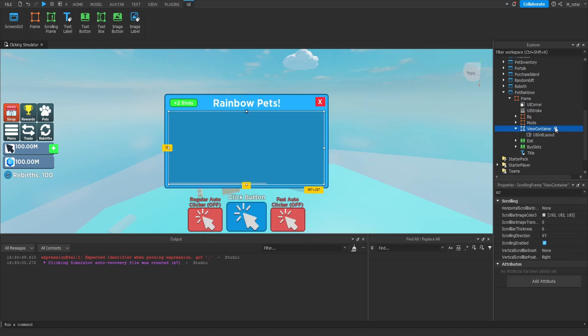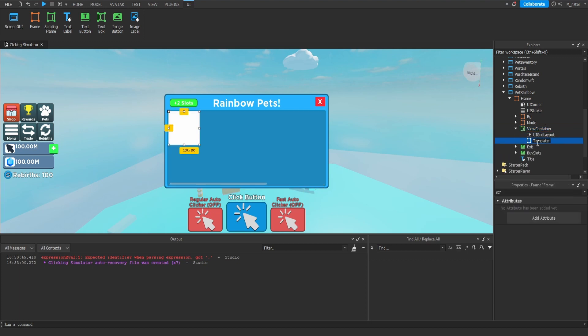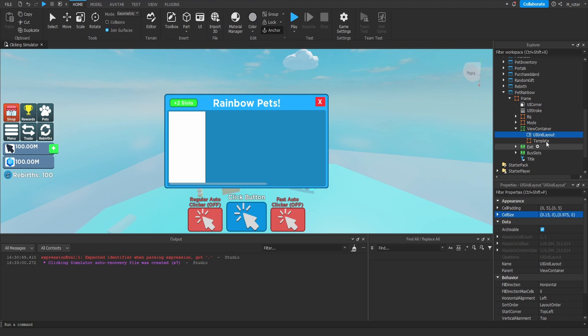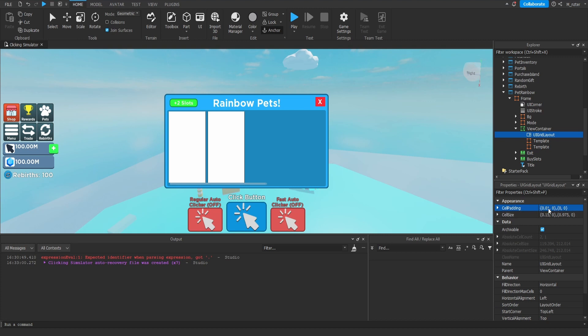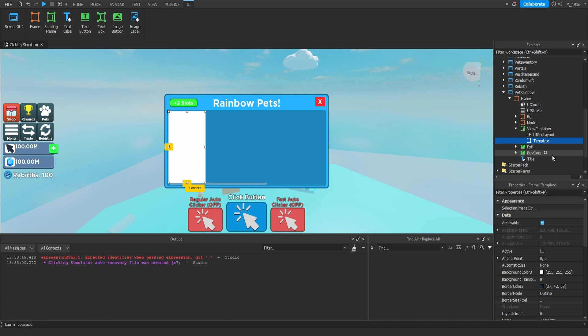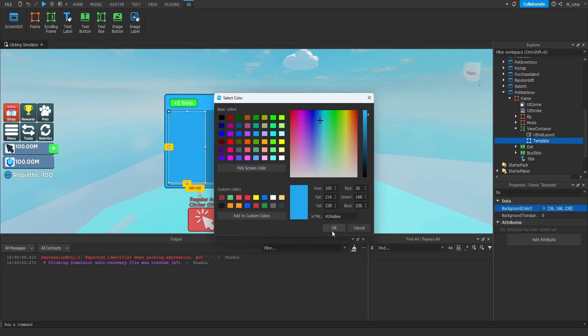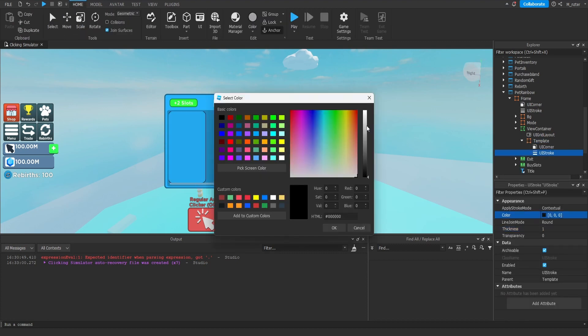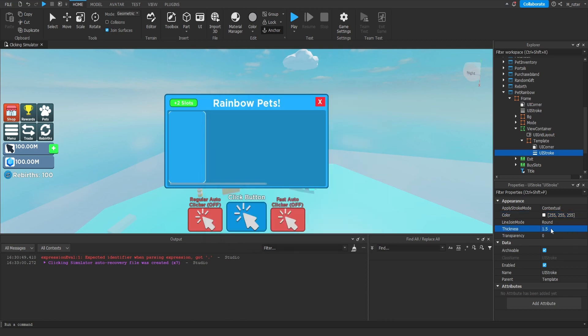Throw a UI grid layout inside, along with a frame, and rename the frame to Template. For the UI grid layout cell size, we want to fit at least 5 templates, so set X scale to 0.15 and Y to 0.975. Duplicate the template and update the cell padding — set X scale to 0.01 for a small space between templates. Delete the extra template and start working on the actual template itself. Update the background color to this blue, throw a UI corner inside with corner radius 0.1. Throw a UI stroke inside as well, set the color to white and thickness to about 1.5.